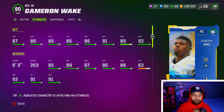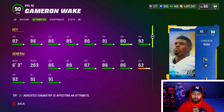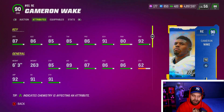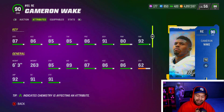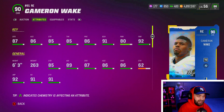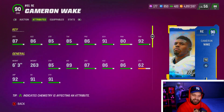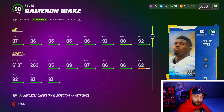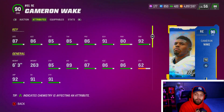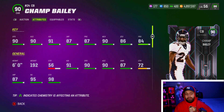At number 3 we have Cameron Wake, who is an absolute glitch in the game right now. He is very rare and very expensive, but he still had to make the top three. He is so valuable. He gets Edge Threat for three AP, which is normal, but he is also the first card in the game to get a free ability — Speedster for zero AP. Pairing that with Edge Threat is great. He also has 91 block shed and 92 finesse move. He is by far the best pass rusher in the game at 87 speed — two speed faster than LT and Vrabel, and faster than Von Miller who doesn't have 90-plus block shed either.